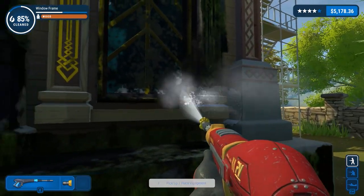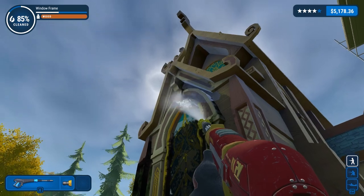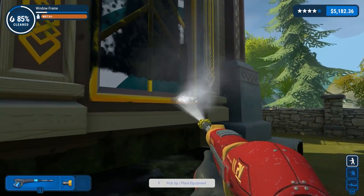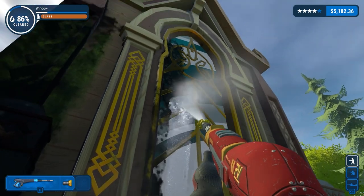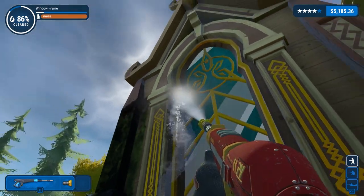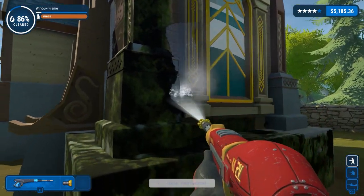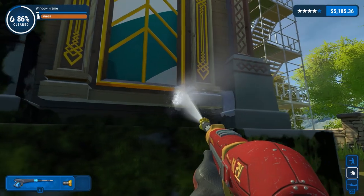I'm just breaking one of my own rules by not attacking it front-on — working from the side is just a lot better, more efficient. If you're going to have to attack it from both sides anyway, at least if you're doing it that way you get the majority of it cleaned. The window frame isn't done — I'm guessing it's just here. A lot in there as well, and there'll be a bit underneath.